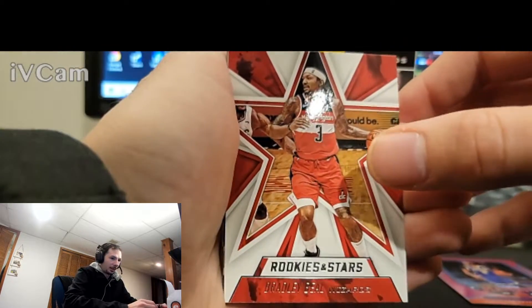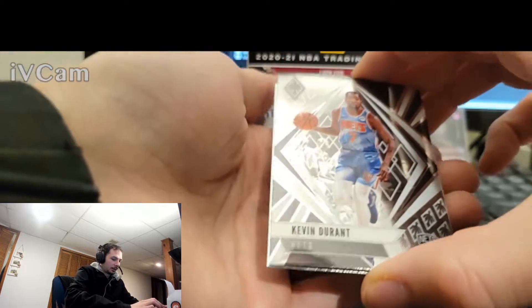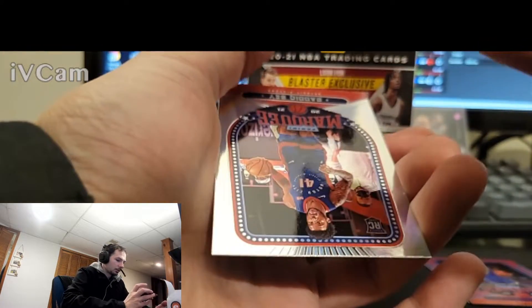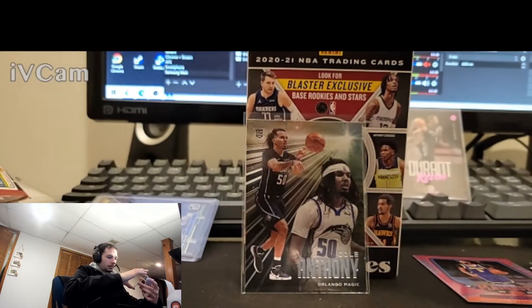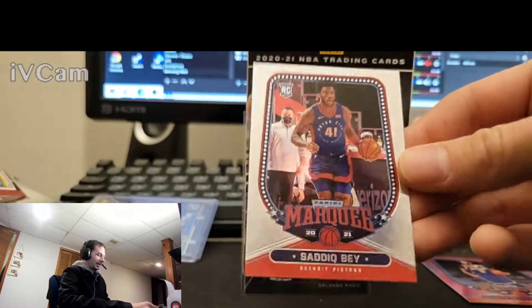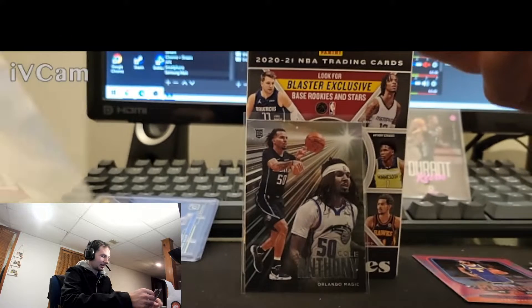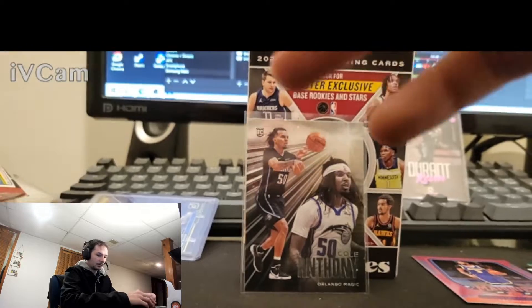I'm not sure why the Chrome cards in all of Chronicles are just warped to hell. Kimball Walker — Rookies and Stars, he's an exclusive. And Kevin Durant on... I'm not sure what this card's called. I think it might be new to Chronicles in general. It's not Hollow though. And Sadiq Bey on Marquee. Honestly I like Marquee a lot too. I hated this card in draft picks but the pink looks awesome, which we pulled Anthony Davis in.